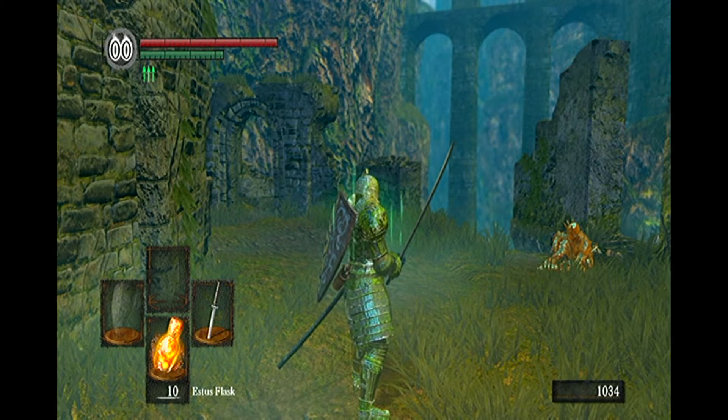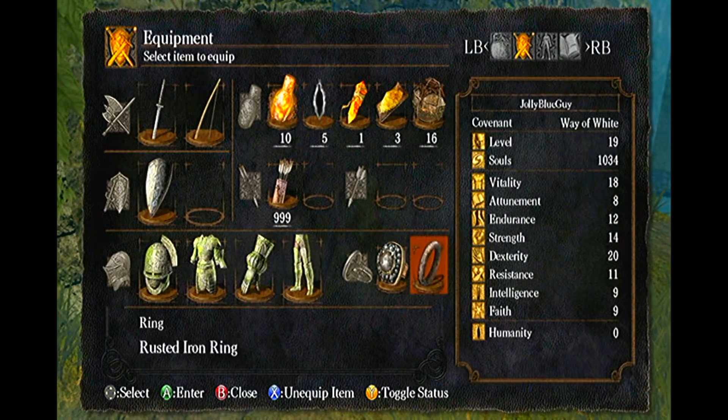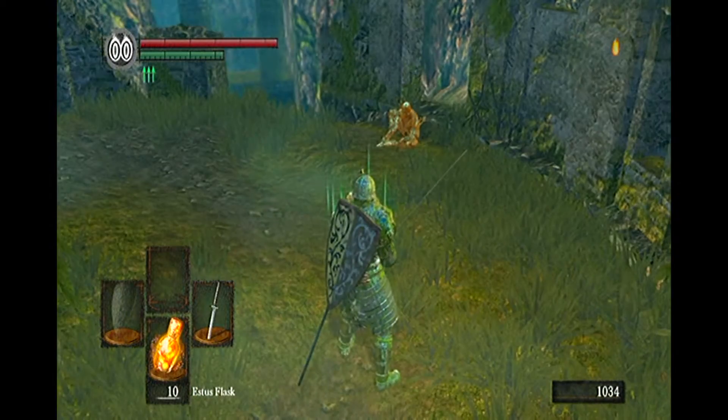The easiest way to avoid this scenario is to kill him in Firelink Shrine. To defeat Knight Lutrec easily, wield your weapon with two hands and use a critical attack and stay close to him. In an effort to get away from you, he will backflip off the cliff, killing himself instantly.